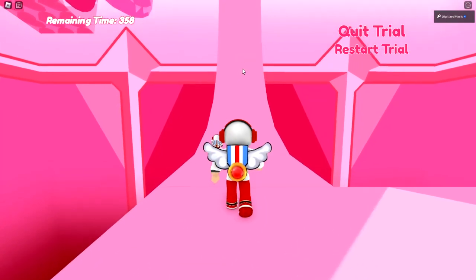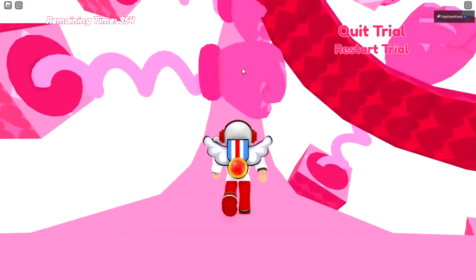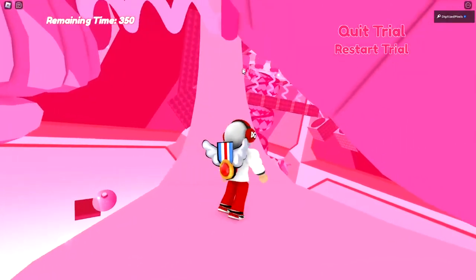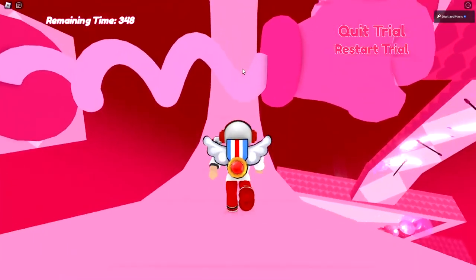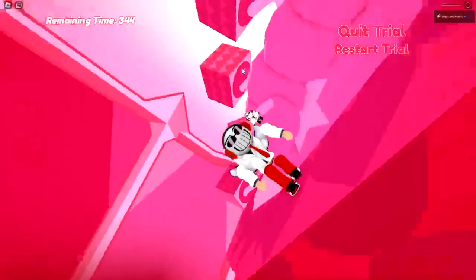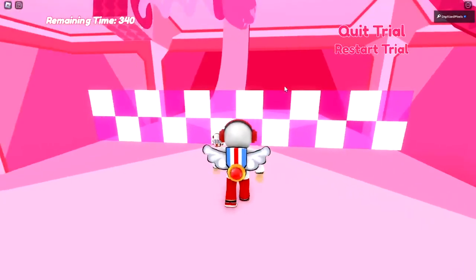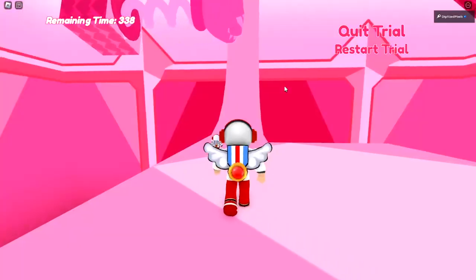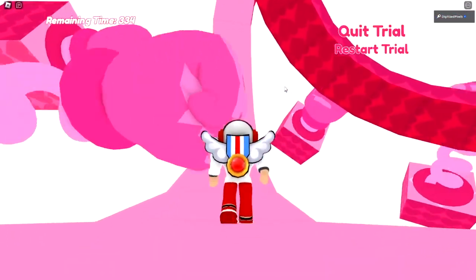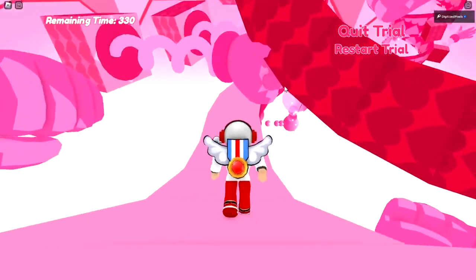You will have 360 seconds the moment you cross that checkered line. We're going to avoid these hands. What's cool is they don't actually kill you instantly — you just lose some health when you get too close or stay around them too long. There's a good example right there.